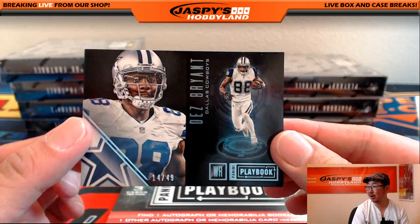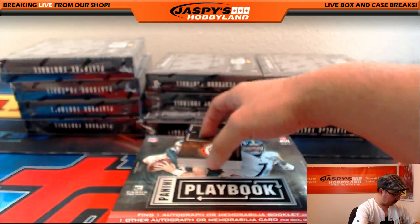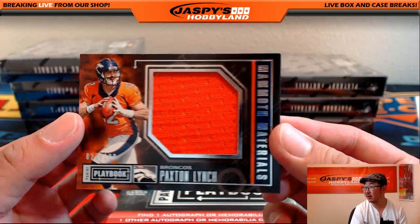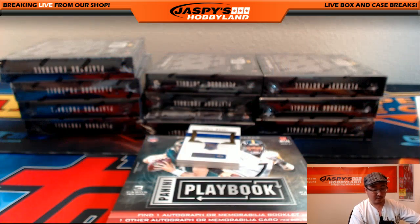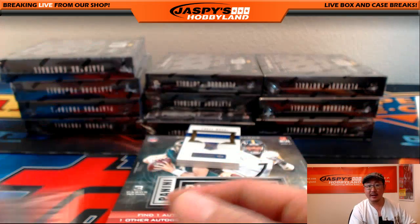14 out of 49, Dez Bryant. There's Pax and Lynch — the Pax and Lynch era has begun — 27 out of 199 for the Broncos. Oppo Joe Mojo for Sath. Nice.